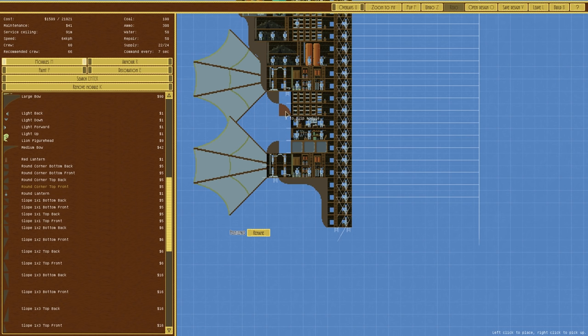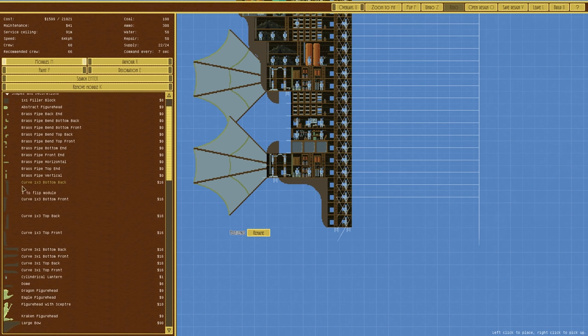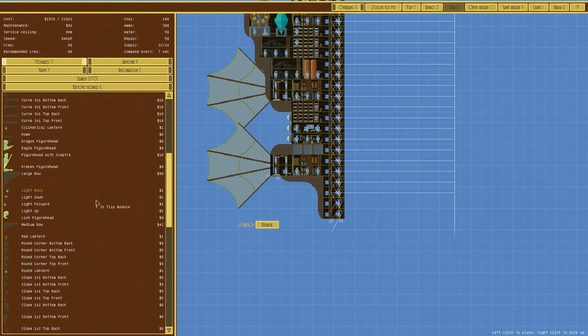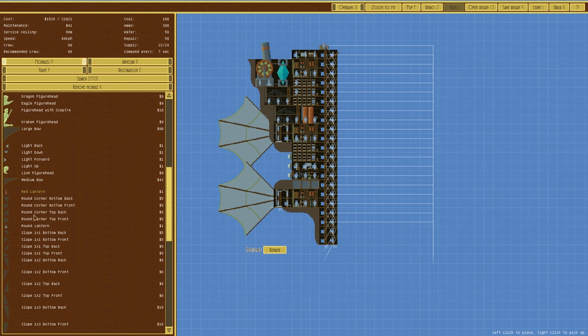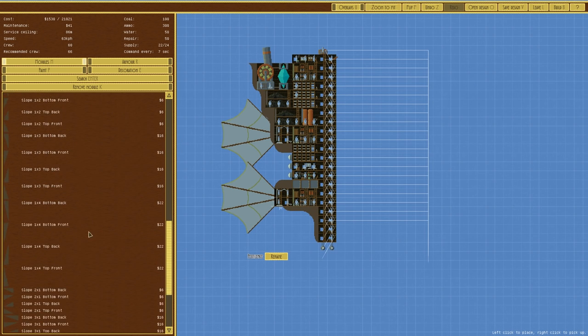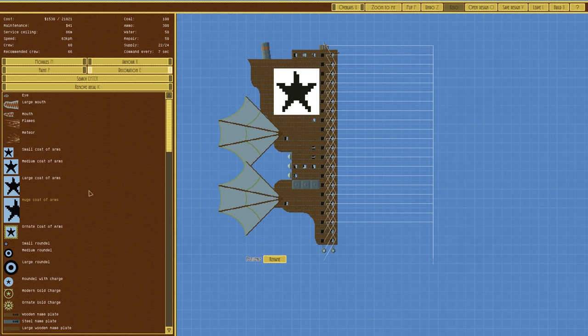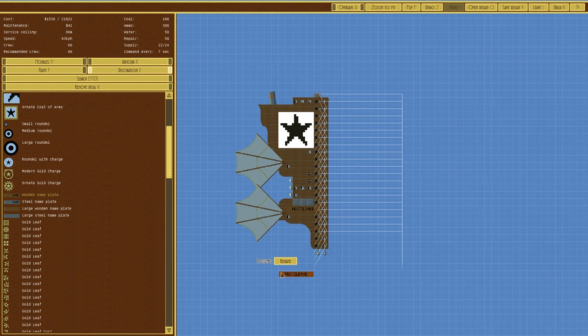I want it to curve inward - looking for a tile that curves in. I don't think that exists, they're all sharp bits. Let me just try that - that looks terrible but that might look okay. Having lights on the back - three lights. Lion figurehead is pretty cool but it requires placing there which isn't going to happen. Round lantern on the bottom - yes. It's going to be quite bright. Let's put the biggest coat of arms on it since we don't normally do that.